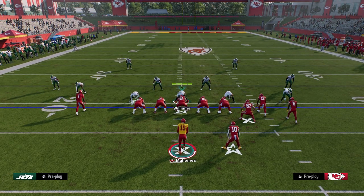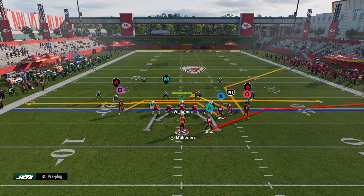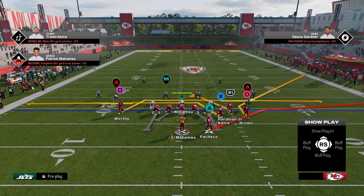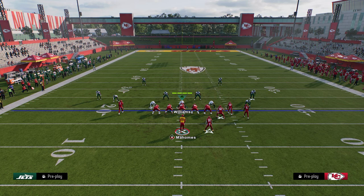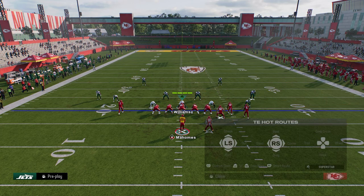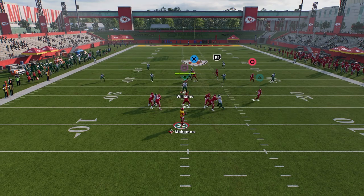Mesh flat spot — how do we use this play to burn cover two? The biggest thing you want to do is have this corner on the right side; we're going to stem him all the way down. We're then going to put our slot receiver on a streak, take our tight end and put him on a post, and stem him down one tick. This is basically the route combo.